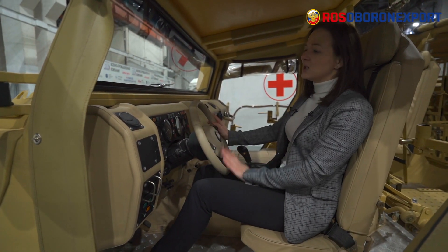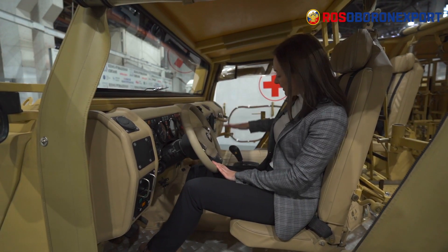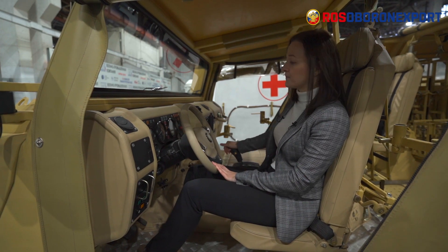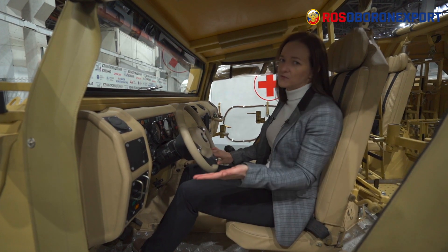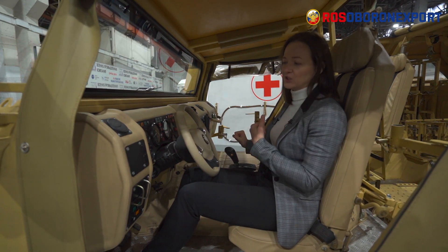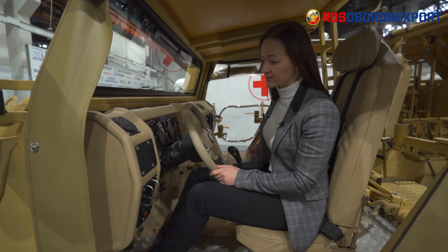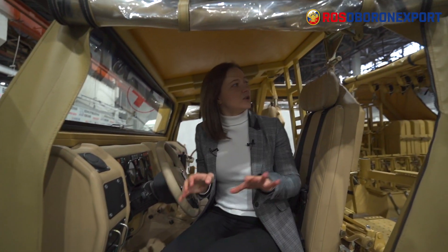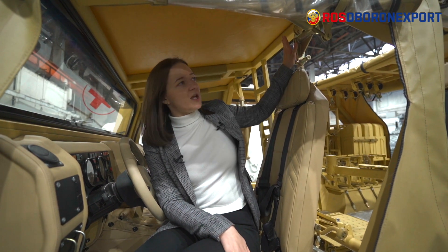In this particular vehicle, we have a more powerful engine of 240 horsepower and an automatic gearbox. According to requirements, a 215 or 240 horsepower engine can be installed, with manual or automatic gearboxes, and the interior can be made to customer requirements. In this vehicle, the seating capacity is five, including the driver, with all seats made as anti-traumatic seats hinged to the frame to protect the crew.